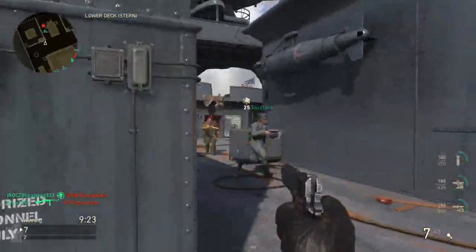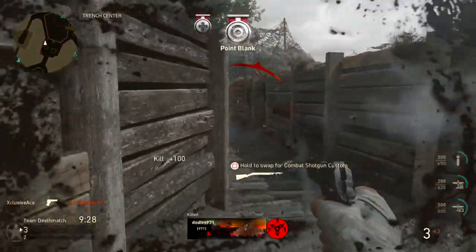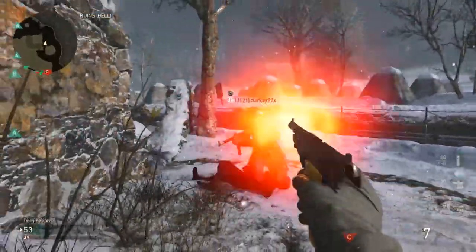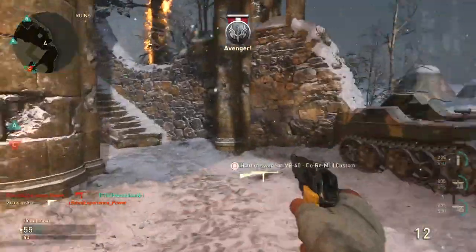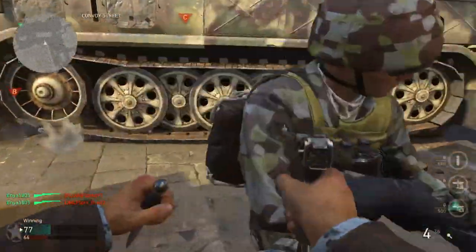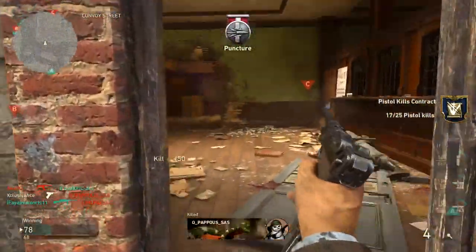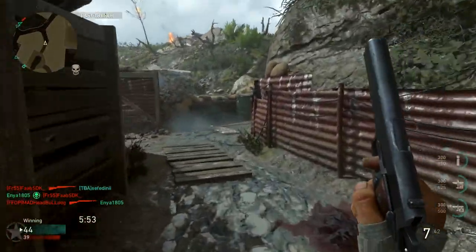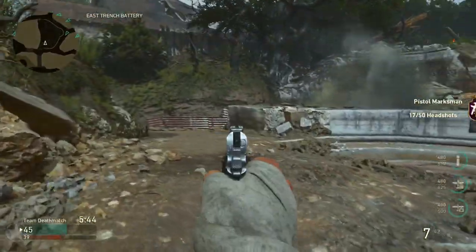For recommended attachments across all pistols: Extended Mags is always my first choice — those extra few bullets often mean the difference between a double kill and running dry on your second target. For a second slot, I juggle between High Caliber, Steady Aim, and Advanced Rifling. High Caliber is great — reduces shots to kill by one with a headshot — but sometimes I prefer Steady Aim for close-range hip firing, or Advanced Rifling to extend the effective range a bit.